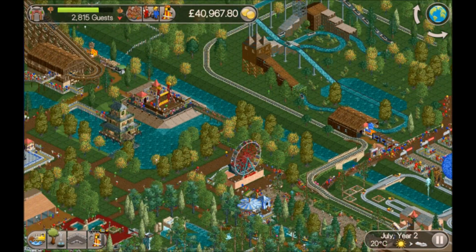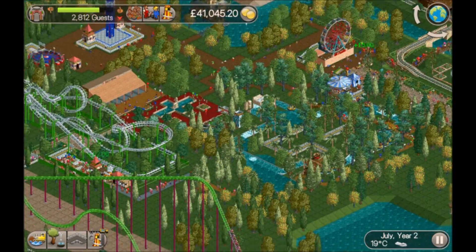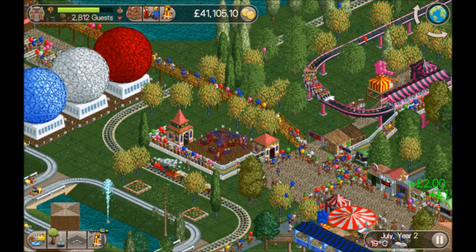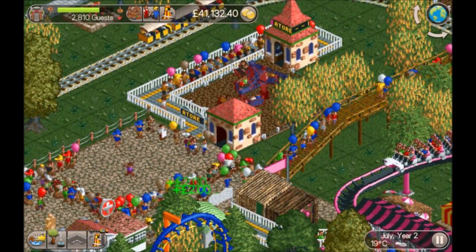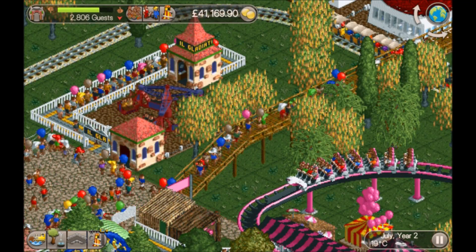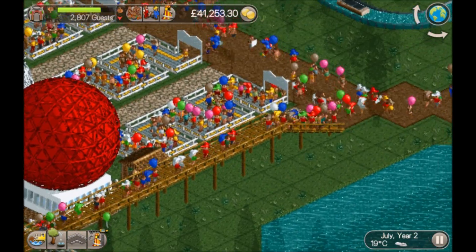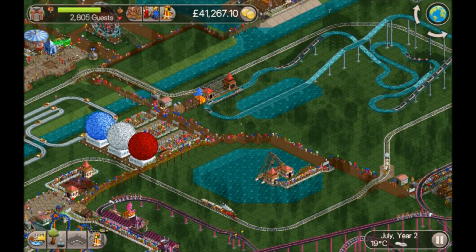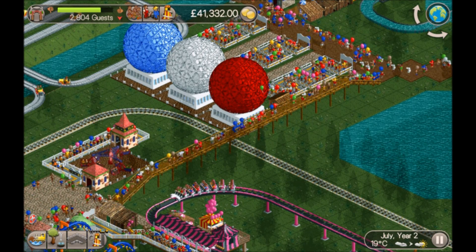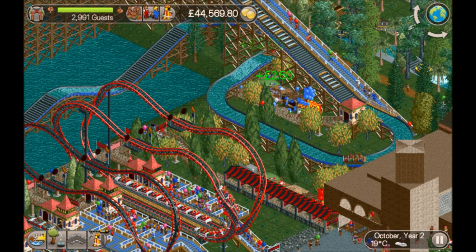The twist was also giving us a problem. We were having the same problem with the twist, so what I did is I rejigged the path and built a bridge leading from that section up here, because the guests all wanted to come up here but they couldn't. I've built a nice bridge there and now they can get through.